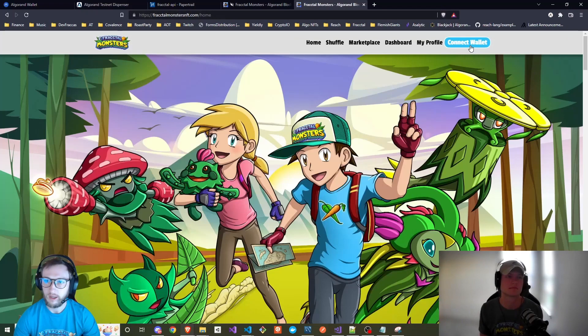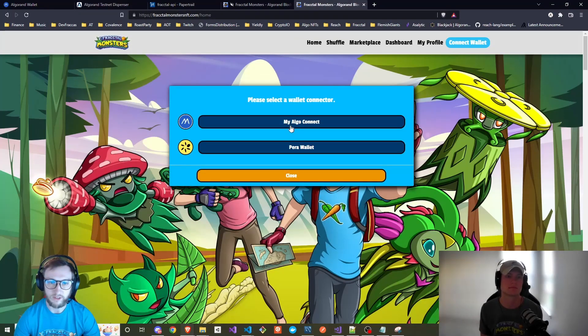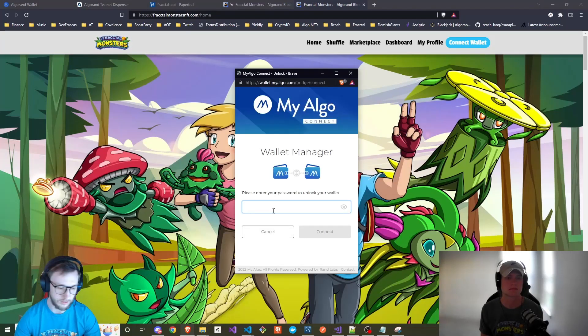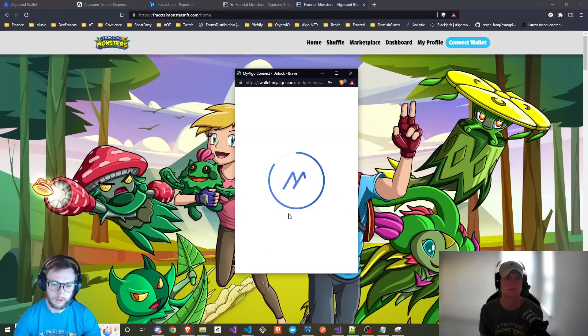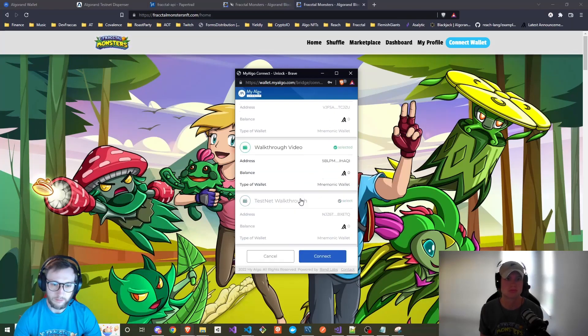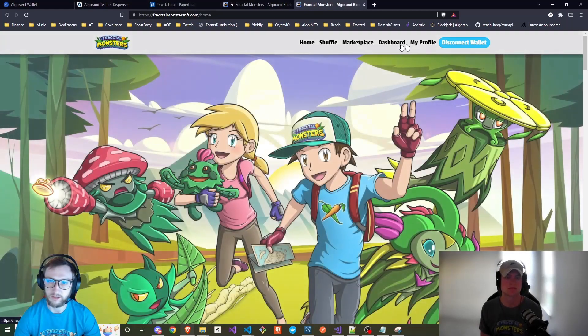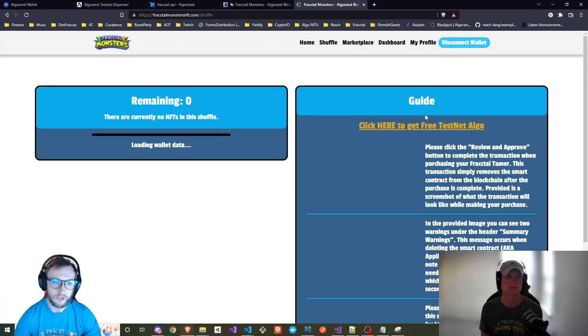We're going to go to the website and connect our wallet. On PC I like to use MyAlgo Connect; on mobile I like to use Pera Wallet. Let's go ahead and use MyAlgo. Since I just created the account, you'll go to Manage to select your wallet and put in your password. Scroll to the very bottom — if this is your first wallet it'll be the only one. We're going to get the testnet walkthrough wallet. This will connect us to the site, and now we can go to the shuffle.